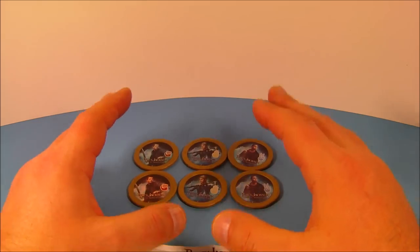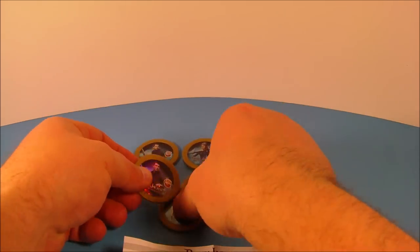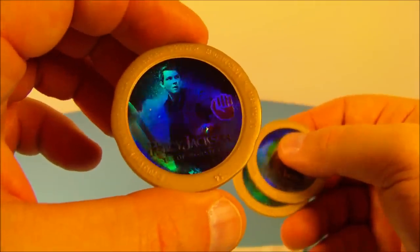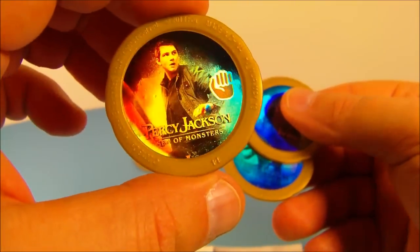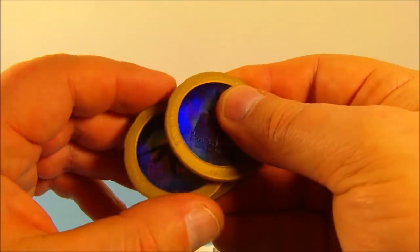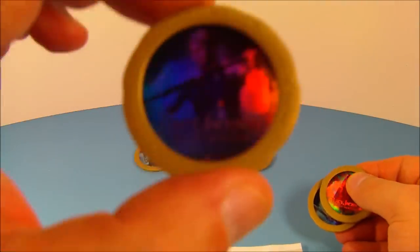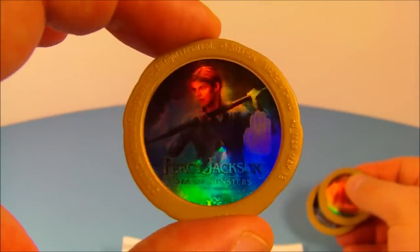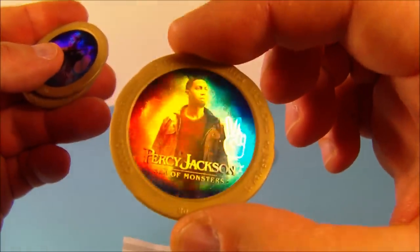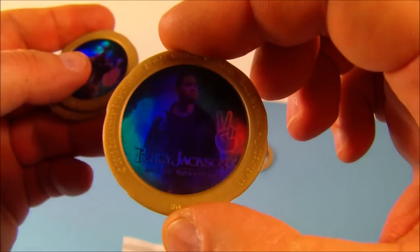Let's get them opened up and have a closer look. First up in the set is the coin game. You have two sets of three for six discs altogether. Here's one which represents rock — check that out, there's Percy. And next we have Annabeth, and then Grover, which is scissors. They're holographic, which is so cool.